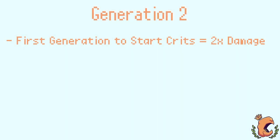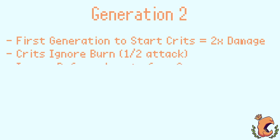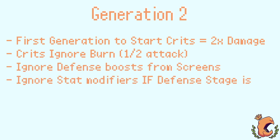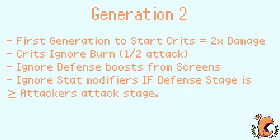Starting with Gold and Silver, crits begin to do 2x damage regardless of speed stats or anything else. Crits will now ignore halved attack from burn, ignore boosts given by screens, and any stat modifiers if the defender's defense stage is equal to or higher than the attacker's attack stage.